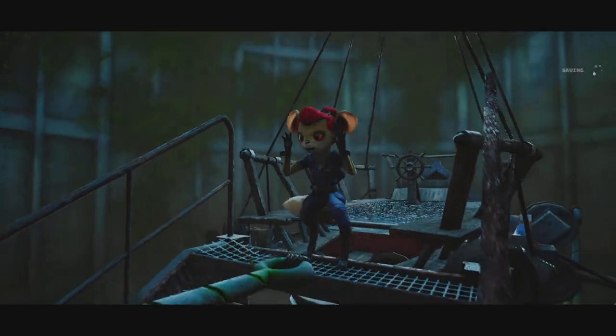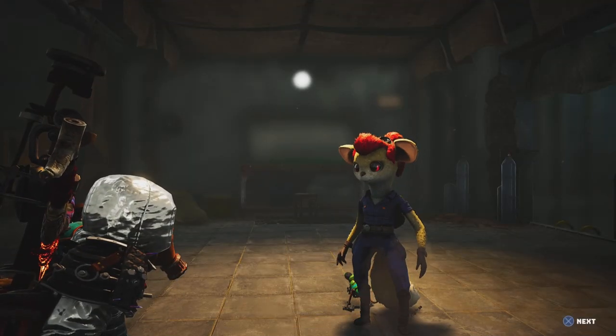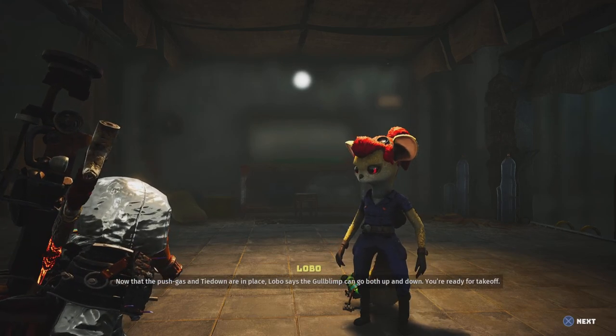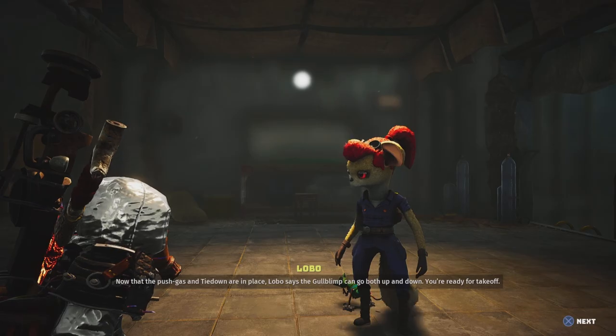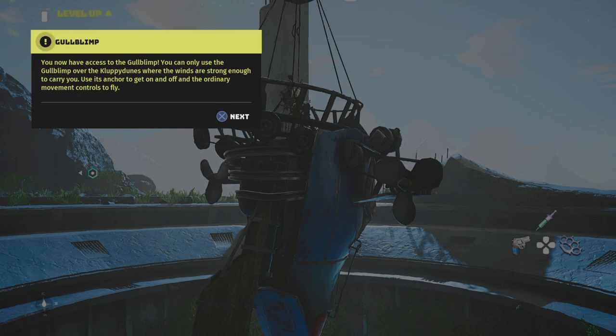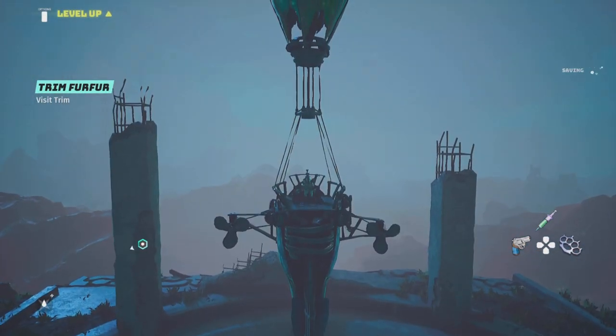Head back to Lobo and get that weight off your shoulders. Make your way back over to Lobo, show her the anchor, and that's it — you've completed it. She has everything she needs for the gold blimp. She's ready for takeoff, and you're ready for takeoff. Just one more thing: you can only use this gold blimp in the Clumpy Dunes, so there's only one area you can use it in. But hey, you still got it, and now you can go explore and find some other cool things.